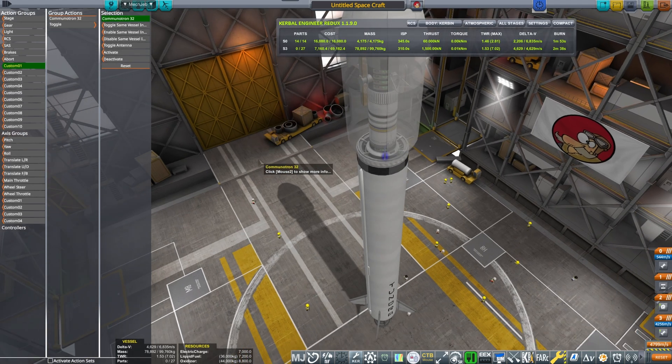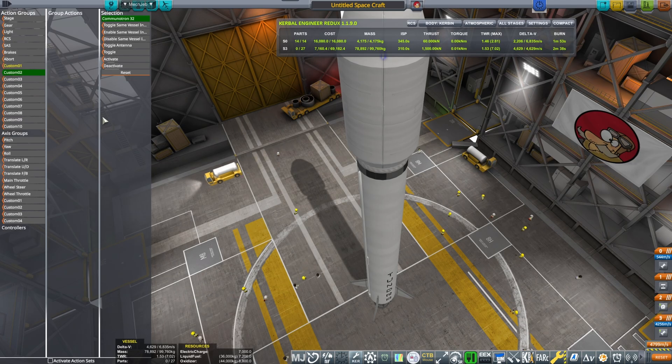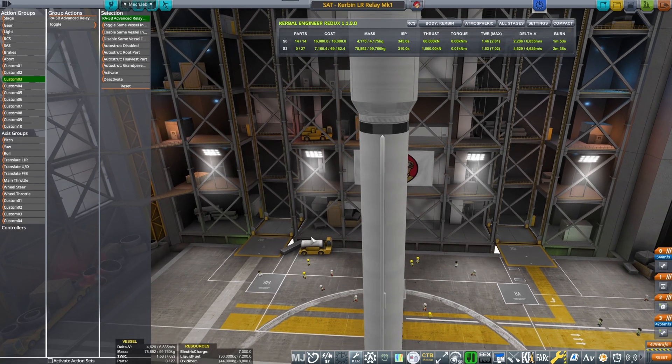Are we ready? Making sure that we communicate. Communitrons set to enable, set to enable; set to toggle, set to toggle; solar panel set to toggle. These antennas are actually pretty hungry, so I need to make sure that the power supply is adequate.